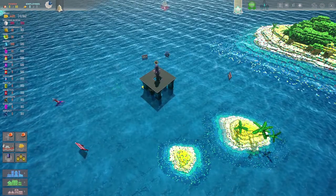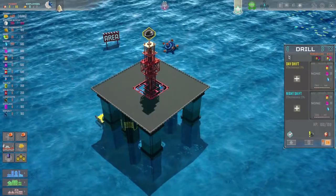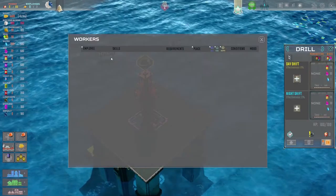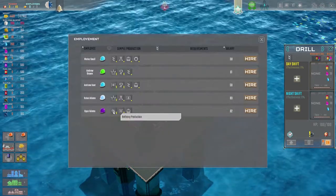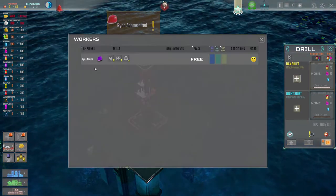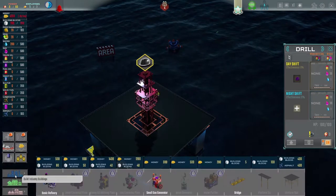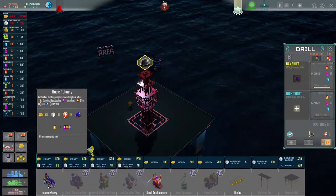This is our oil rig and we have some colorful islands around us — it looks like confetti! First we have to select the oil rig and add a day shift. We don't have anyone, so we go to the recruitment center. This guy has two stars, so Ryan Adams, you're hired — assigned to the oil rig.